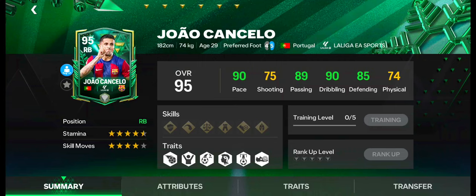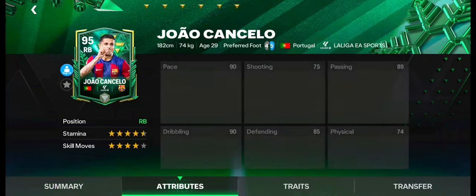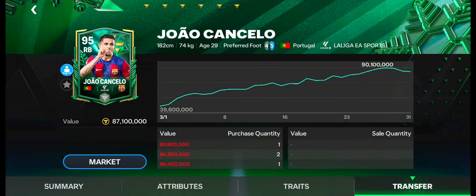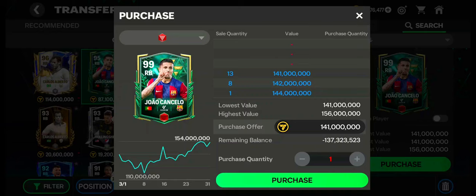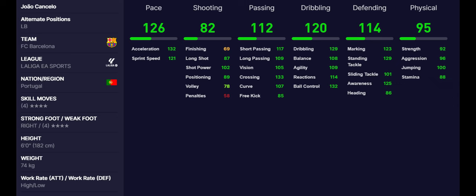Number 6: Juan Cancelo. Juan Cancelo has 4.5-star stamina and 4-star skill moves. He can also be used as left back. He has excellent pace, passing, dribbling, and physical skills. Weakfoot is good. Work rates are high in attacking and low in defending. Traits are also okay. Currently, his value is under 88 million coins. His price is now increasing in the market. Purchase quantity is high. These are the max stats of Juan Cancelo.